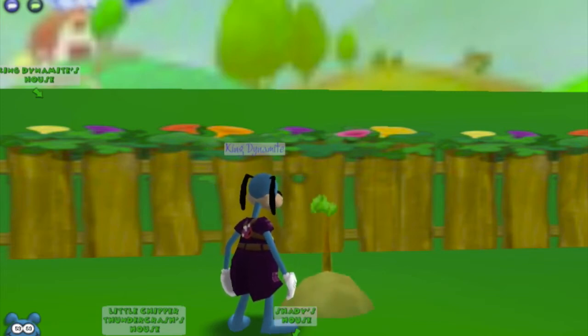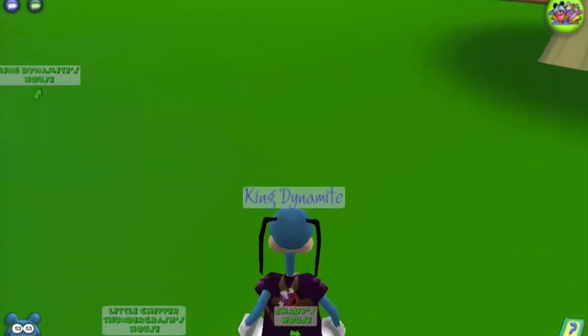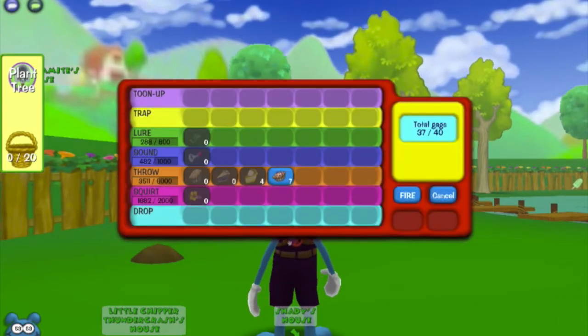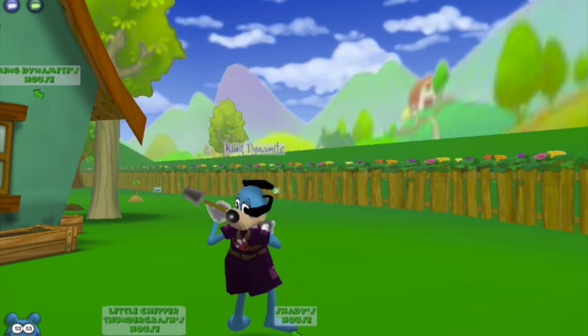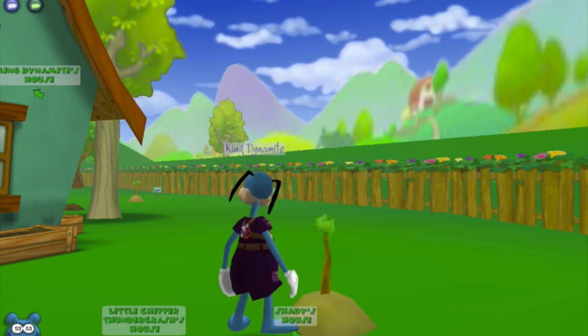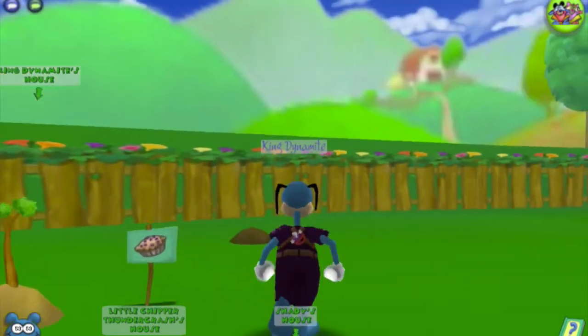Say it dealt 100 damage, it would then deal 110. For the tracks that deal damage like throwing and squirt, they increase damage. But for lure — or whatever you want to call it — I think it increases accuracy. As for the rest, I really don't know.